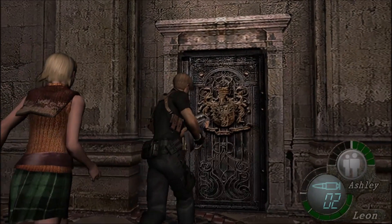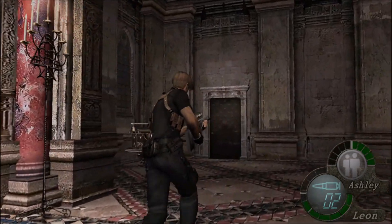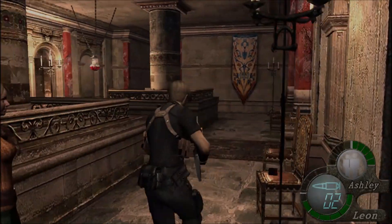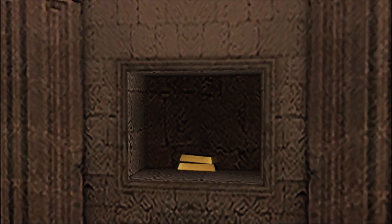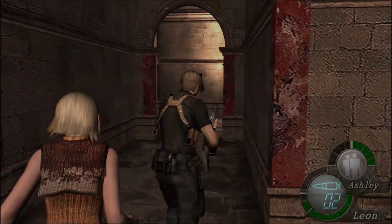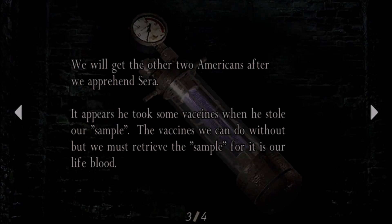Just going to check and see if we can actually get through this door yet. We can't, unfortunately. So we're going to have to go this way. There's some stuff on this roof, like handgun ammo sitting on the chair. The line in the portrait of Sadler is 5,000 pesetas. There's also a note here — Luis is on the loose, and they want to capture him again.